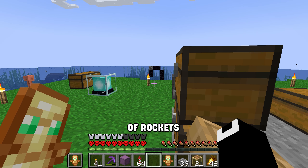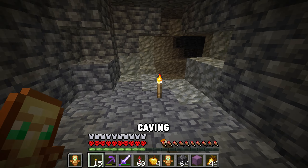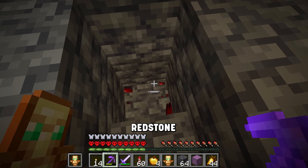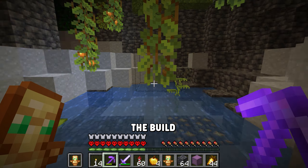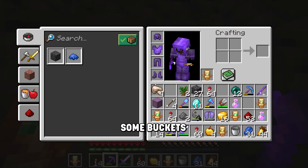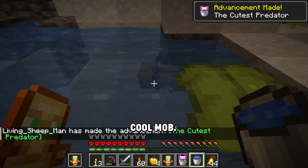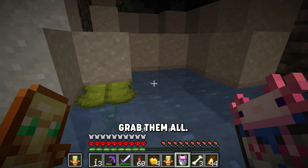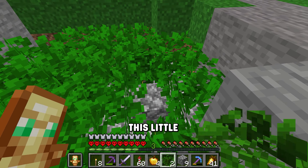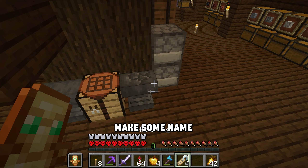That'll get us a good amount of rockets to go to the end. Now I want to set up a sugar cane farm, so I need to do a bit of caving to get some redstone to build it. There are some axolotls here too, so I'm going to try to get some buckets and capture them. I've never got one before and they seem like a pretty cool mob, so let's grab them all. Now we'll set up this little enclosure for them.